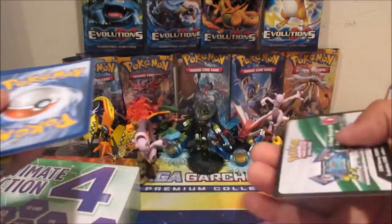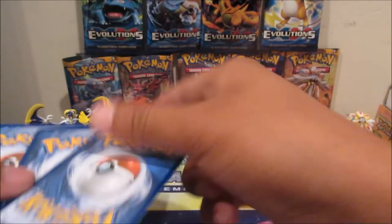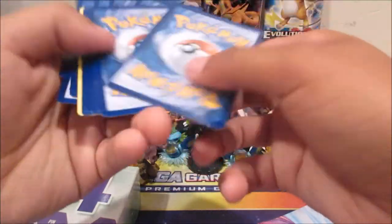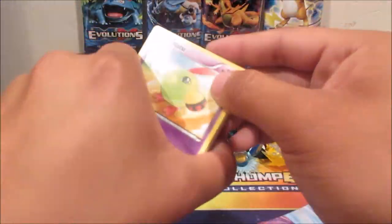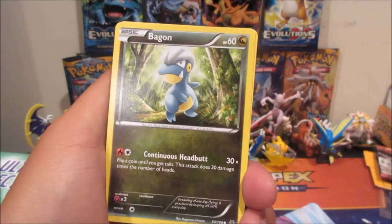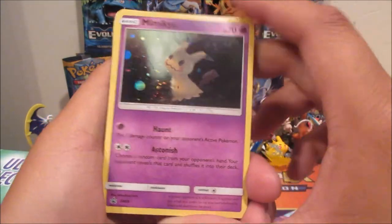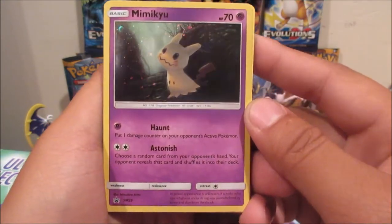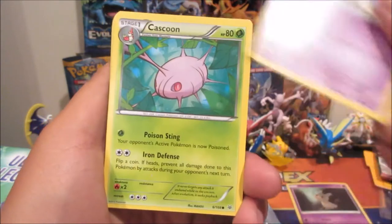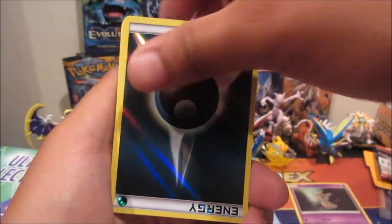Let's see — I'll give you guys the code. It's a Break Evolution box Arcanine. Here's the foil. Let's see what we get: Natu, another Natu, Hawlucha, Bagon, energy, more energy, more energy — oh, a holographic Mimikyu! That's really nice. That's actually the Sun and Moon 29 promo, so I believe that's our foil there.